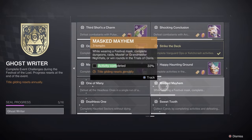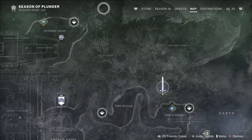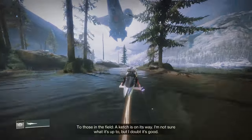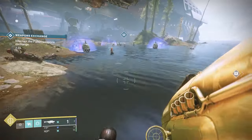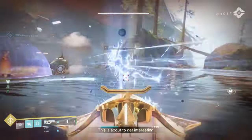To get the most out of the event, you're going to want as many spectral pages and candy as possible. Probably the easiest way to do this is to do public events. It doesn't matter whether you do heroic or non-heroic — you get slightly more candy and slightly more spectral pages for doing a heroic, but for most events you can probably blow through them a little quicker by not doing heroic. Some heroic events are actually shorter than their non-heroic versions, so it just depends.